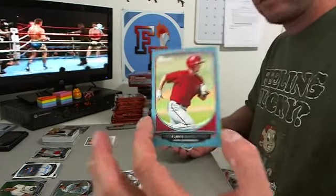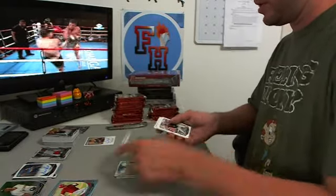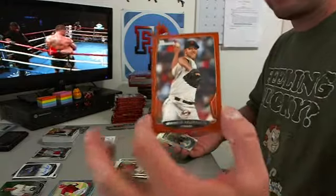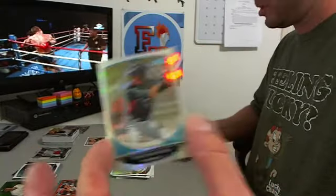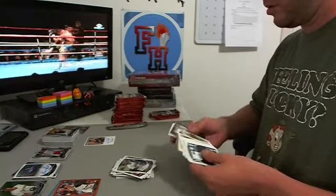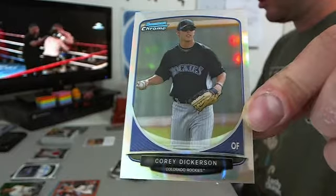Blue Paper Ronnie Freeman, D-backs. Cody Buckle Mini Chrome Refractor, Rangers. Madison Bumgarner Orange Paper to 250, Giants. Christian Yelich Mini Chrome, nice, for the Marlins. Giants Kyle Crick Bowman 100. Got a Corey Dickerson Refractor numbered to 500 for the Rockies.